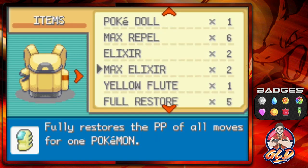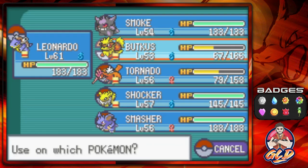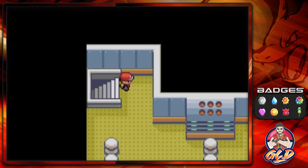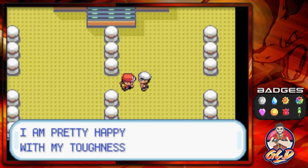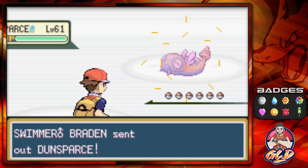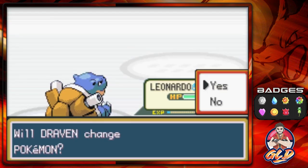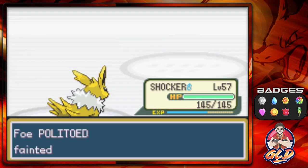We've got a Swimmer — he's pretty happy with his toughness. He's got a Dunsparce, don't let it fool you, and a Politoed. Politoed does tank a lot of moves. We got Thunder going and we win! Seven or eight floors total in this tower.